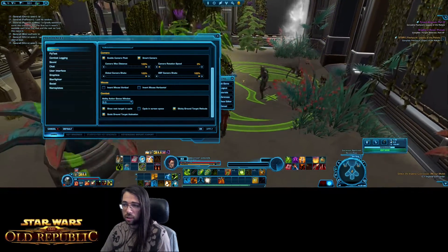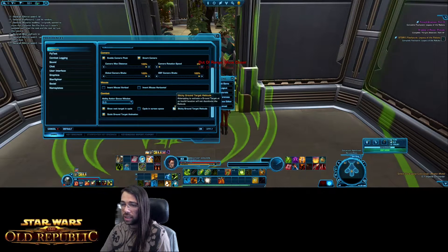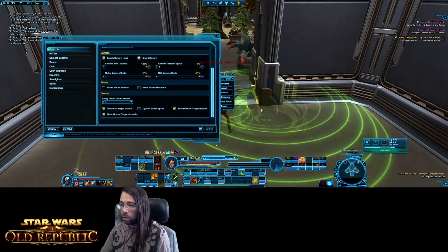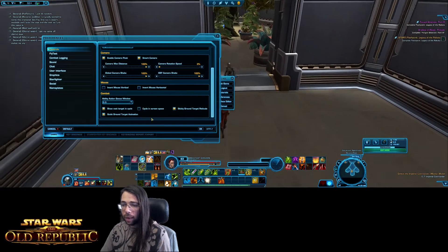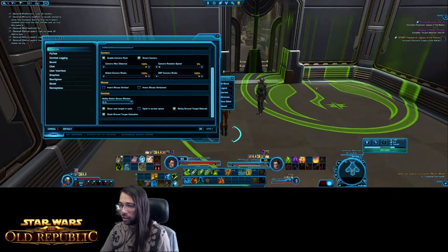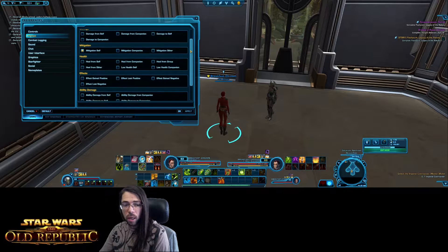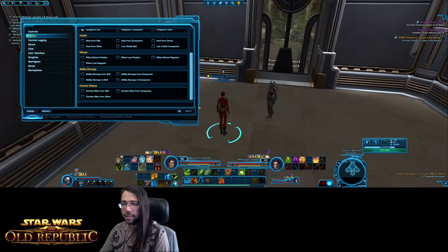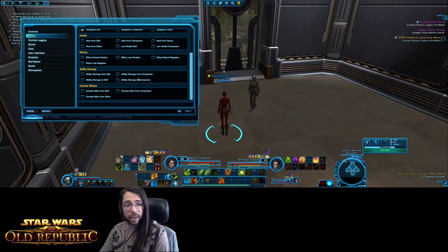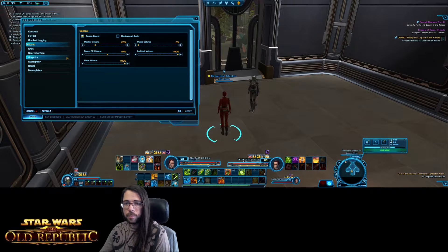Sticky Ground Target Reticule: if I have an ability that places a reticule on the ground and I get out of range, it doesn't deactivate the ability because this option is checked. Quick Ground Target Activation: if you double-click your current target, it will center that ability on that target rather than you having to manually place it. For fly text: there's a wealth of different information that can show up around your character as you're playing, and it does have a graphical performance hit. I highly suggest going in and turning off the ones that aren't important to you — it reduces clutter and improves performance. Enable Combat Log to File if you're going to use programs like StarParse.